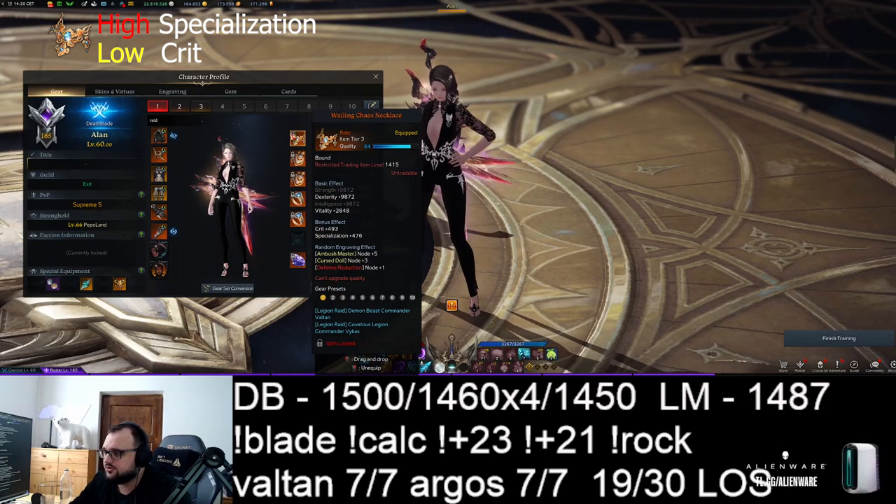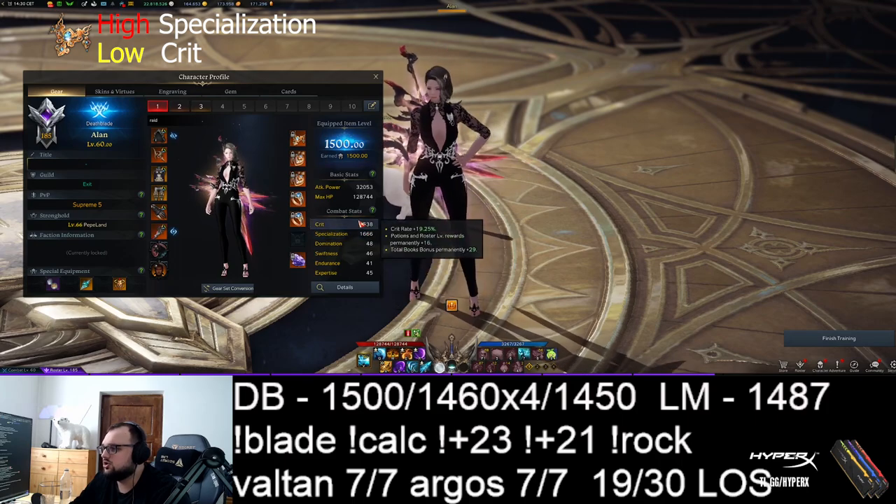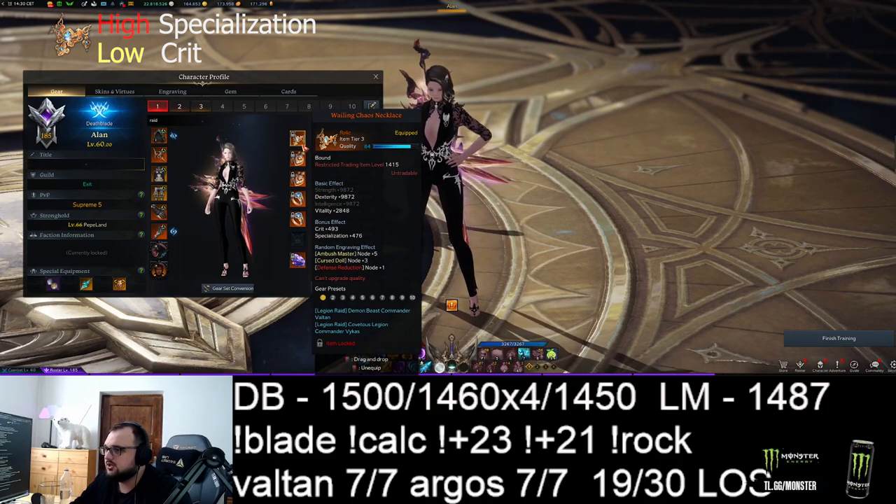I can't really spend much more on the character for now. So focus on high spec — don't bother too much worrying about crit on the necklace, it's a secondary stat.